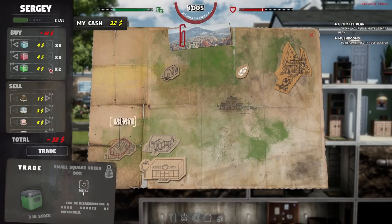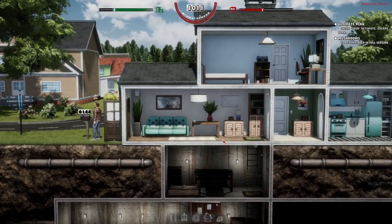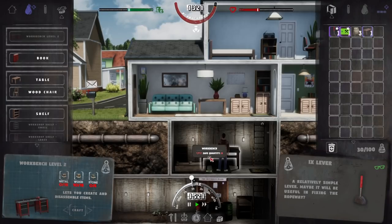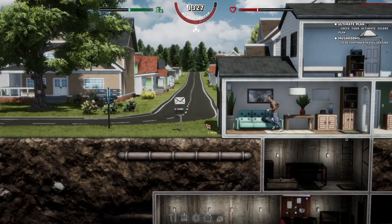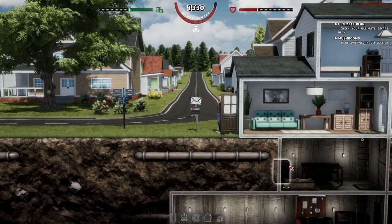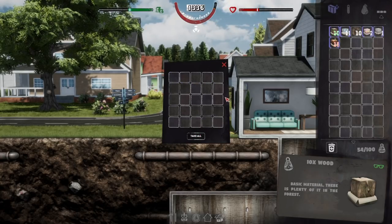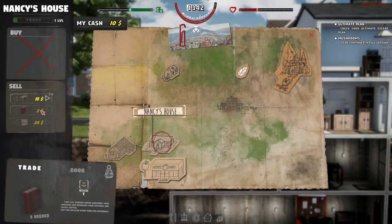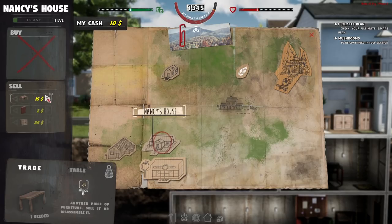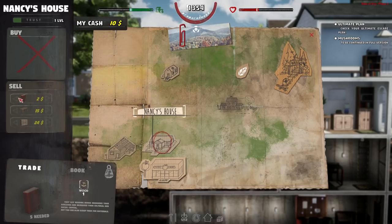I'll just buy all the metal he's got, plus some more wood. We need 15 metal today. To upgrade the workbench to level two I'm also gonna need 15 wood, so I'm going to stop using wood for other things. I might take apart one of these shelving units to get wood back. I made a table — took five wood, worth about 10 cash — so I went ahead and sold that.